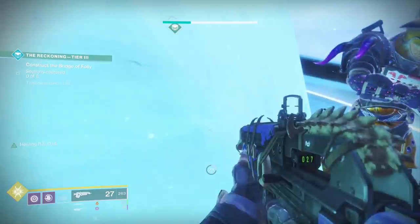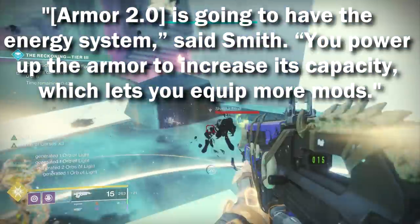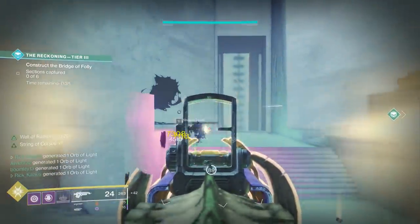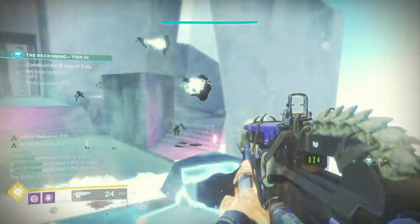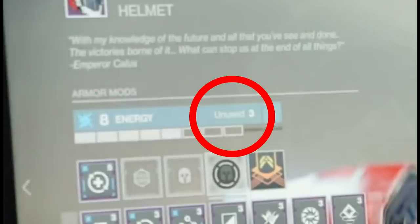Another massive change is that armor will now have an energy system. Specifically, you power up armor to increase its capacity, which lets you equip more mods. We actually saw this in gameplay during the ViDoc. This is a picture of what Armor 2.0 will look like with the new system, and we can very clearly see that this piece of armor has 8 energy with 3 unused. It all has to do with the mods — if we look at the mods, you can see there's a bunch of new symbols and new mods coming with Shadowkeep, and importantly they have numerical values assigned to them.